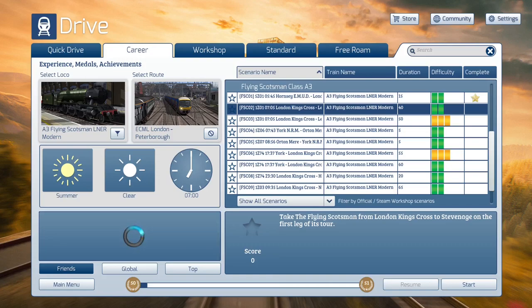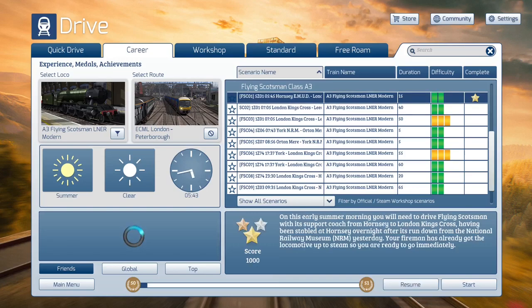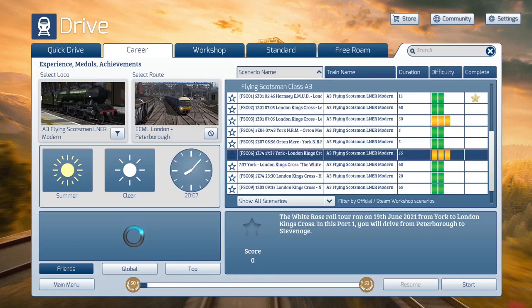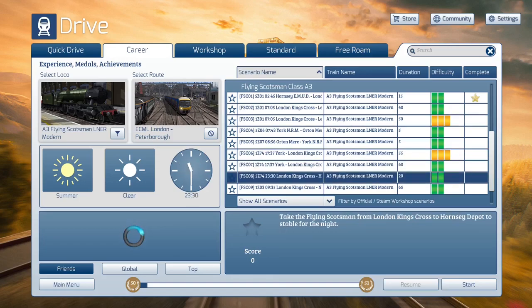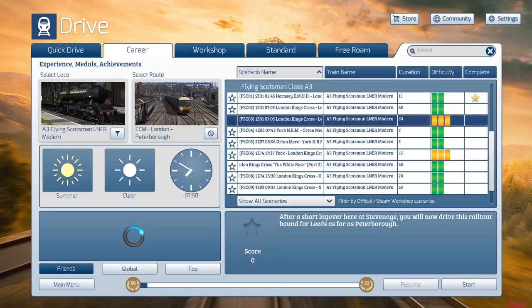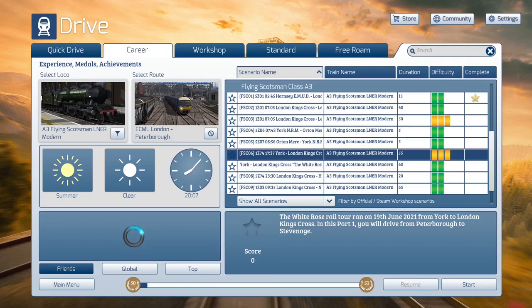I did some checking between videos. I noticed that these three scenarios are all the same journey. You can see this journey goes as far as Peterborough. Scenarios 6, 7, and 8 are the same thing — a journey from Peterborough heading back to the Hornsey Depot. Number 8 is essentially the reverse of number 1. The Peterborough leg in both cases is a level 3 scenario.